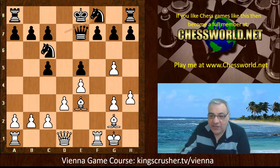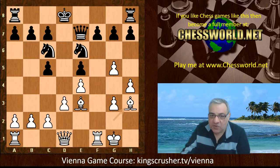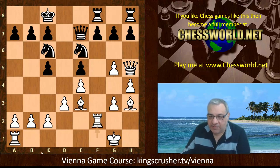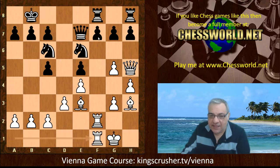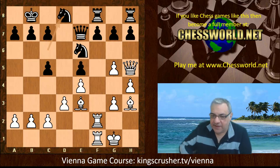We have h4, securing g5 more and the bishop coming to h3 looks very pleasant on that diagonal. Black plays Ne6 — there's an iron grip over the d4 square for sure. Bh3, black castles queenside, and now Qh5 looking at f7. Rdf8, Rf2 — white is preparing to build against f7. Kb8, Rf1, and this knight goes back. Black is refusing to play g6, which would weaken the dark squares. So Ncd8 — black's play seems a little passive.